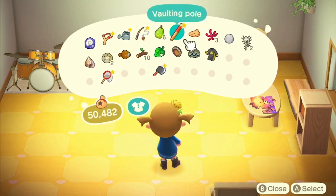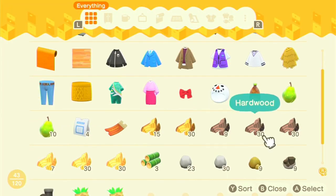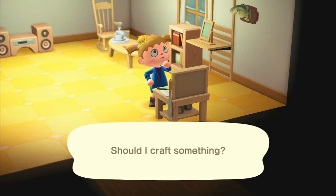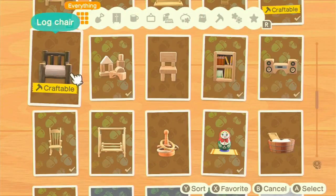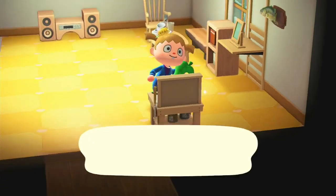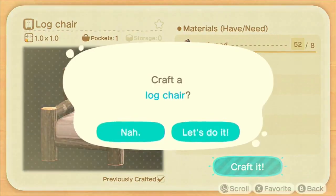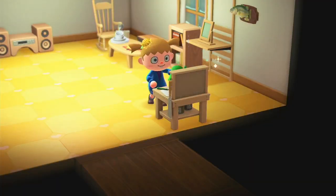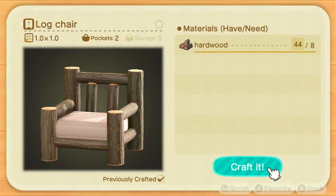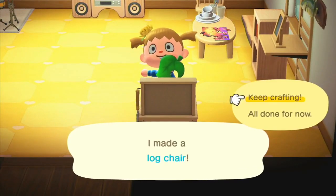We're going to craft this gorgeous chair. I think it's a darker wood. I'm going to craft a few of these. Let's make three and I'll put one in storage. I think that's three now, all done for now.